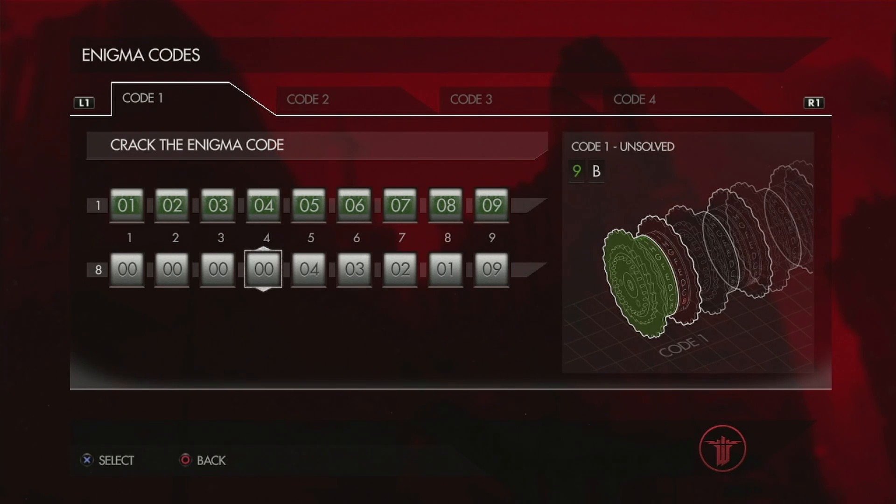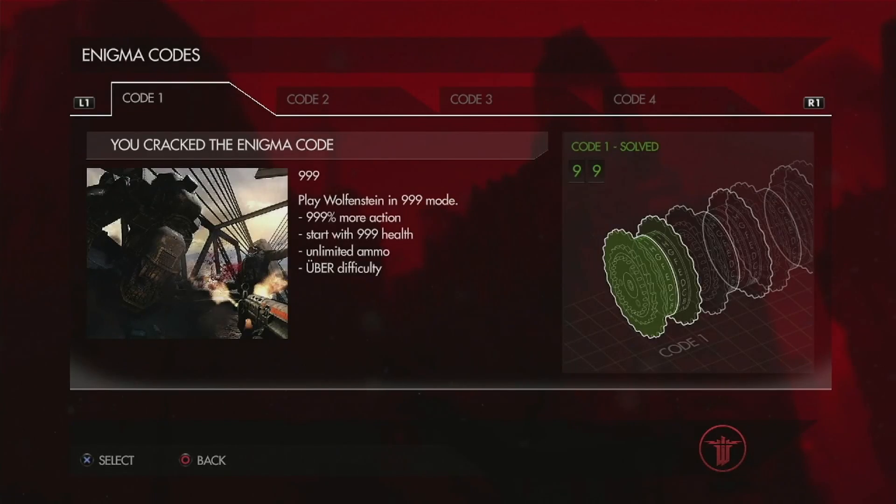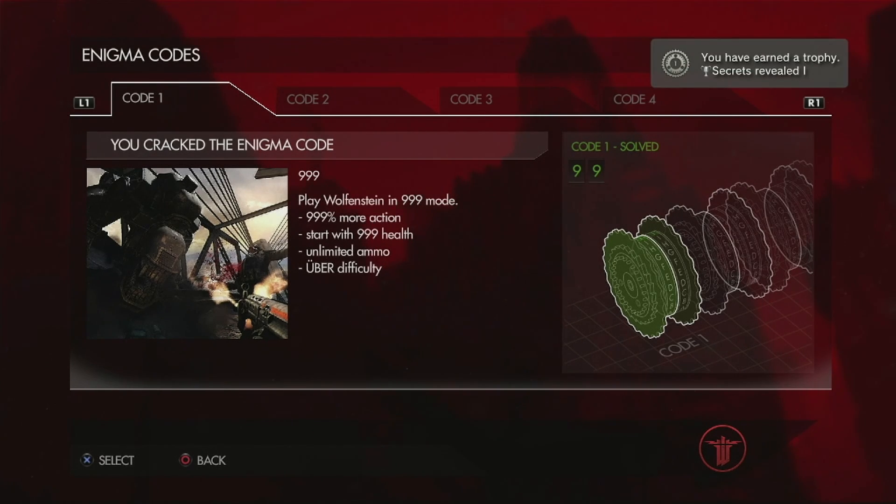And you just have to copy it in like I'm doing for you right here. So there we go, we cracked the first code. And there's the Secrets Revealed 1 trophy. What it does is it opens different gameplay — this is Wolfenstein in 99.9 mode.